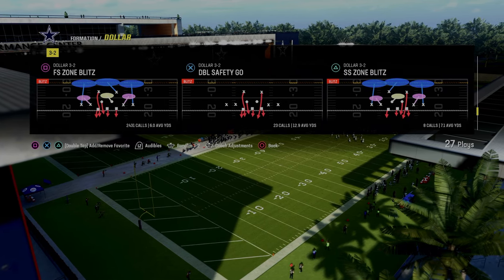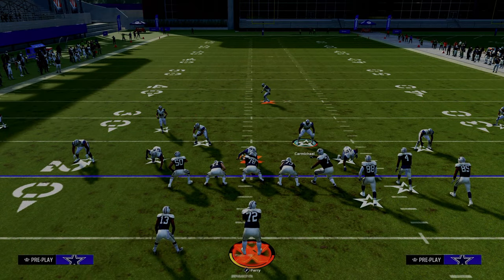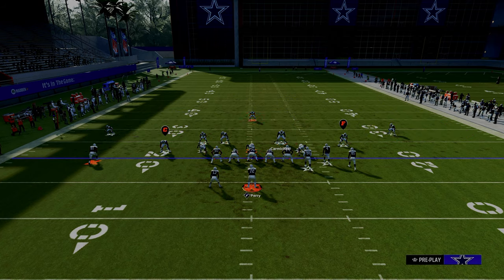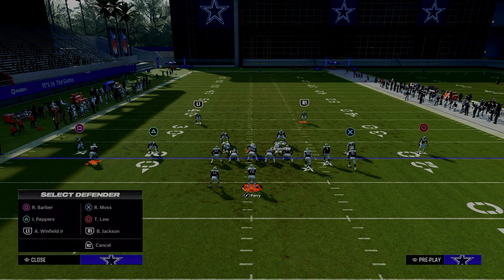Auto flip defense, play call off, auto alignment on — base free safety zone blitz. This is in the multiple defensive playbook in dollar; you can find it in any formation in dollar and you can find it in Chiefs as well. All you're going to do is press pinch your D-line, and then this is what makes the blitz really good.